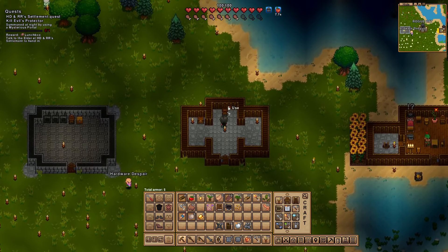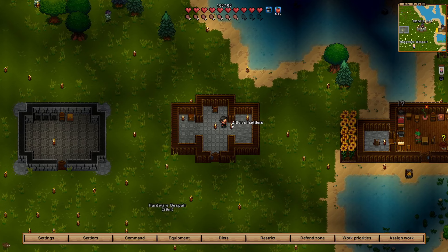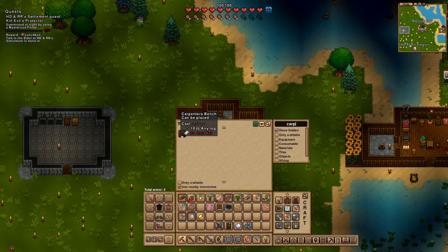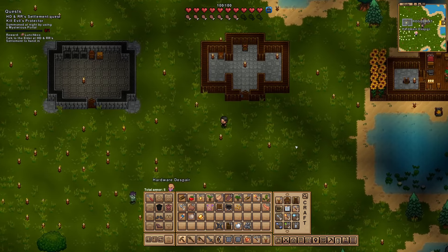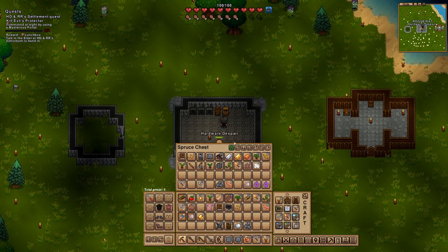That would make sense. Do you have wood? I do, yeah. I'll build a carpenter's bench and put it in the main building. There we go — okay, we need iron bars for that. Five iron. I don't think we have that many. I did put some in the chest — not sure how many, though. I've got a couple pieces of iron ore and some gold ore as well, and some copper ore.